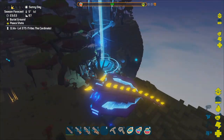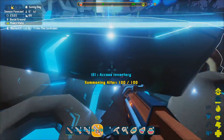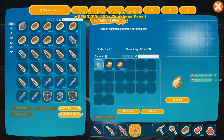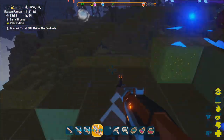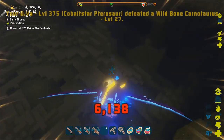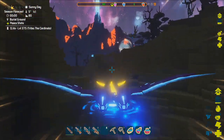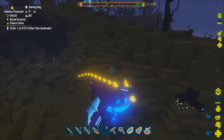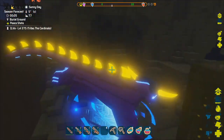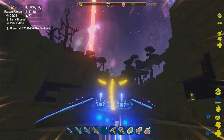Here we are at the summoning altar — this is what they look like. It says 'summoning altar' right there. You open the inventory and drop your stuff in. I got really lucky because there's a carved-out hole here. I built a dirt wall to protect the opening from a dinosaur potentially falling off while it's trying to run away. You need something like this to keep your tame contained.